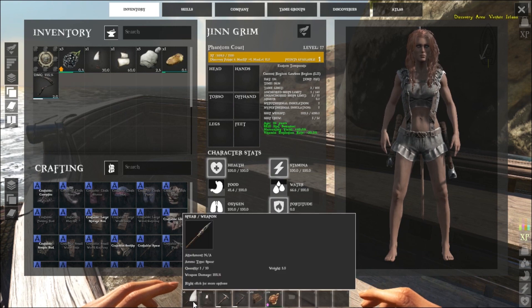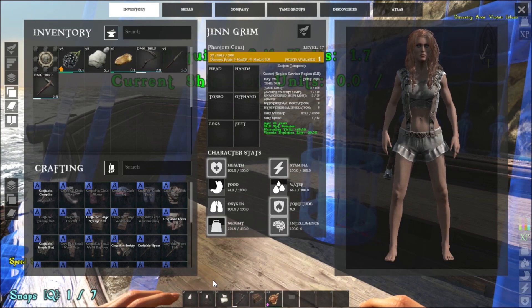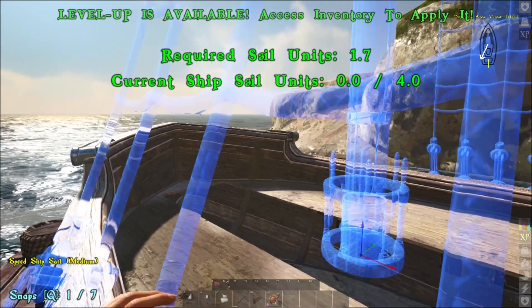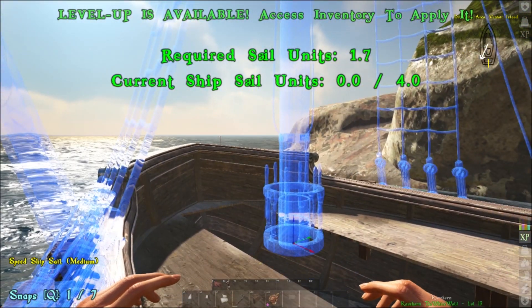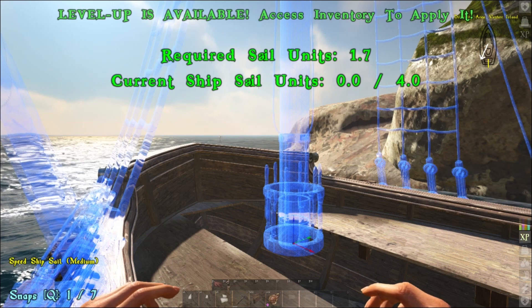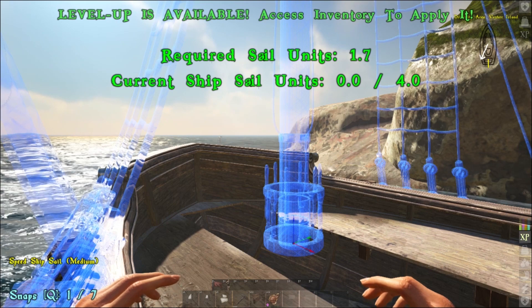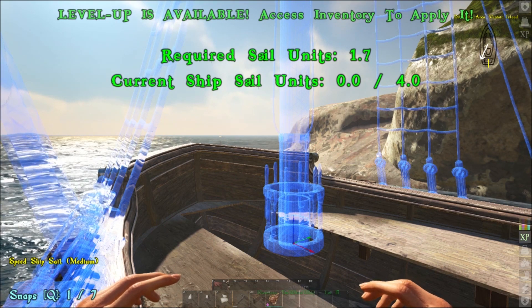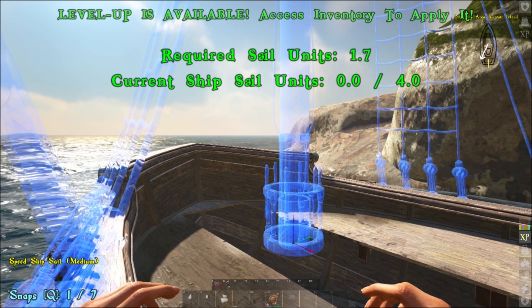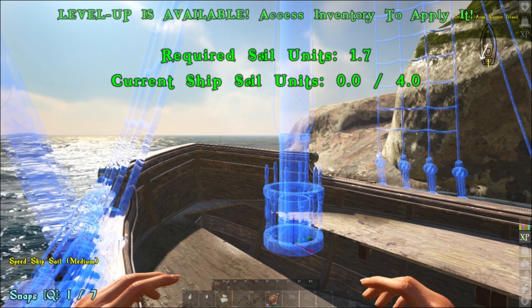Let's put the sail down. I'm putting like three sails — one medium size unit. As you can see, it requires 1.7 sail units and the current ship sail unit is 0 out of 4, so you can have a maximum of 4 sail units. That's why I'm putting one medium size sail and two smaller ones to maximize the units.